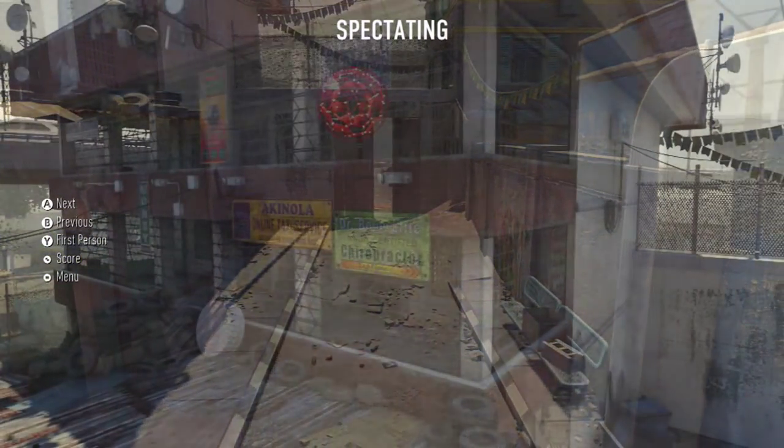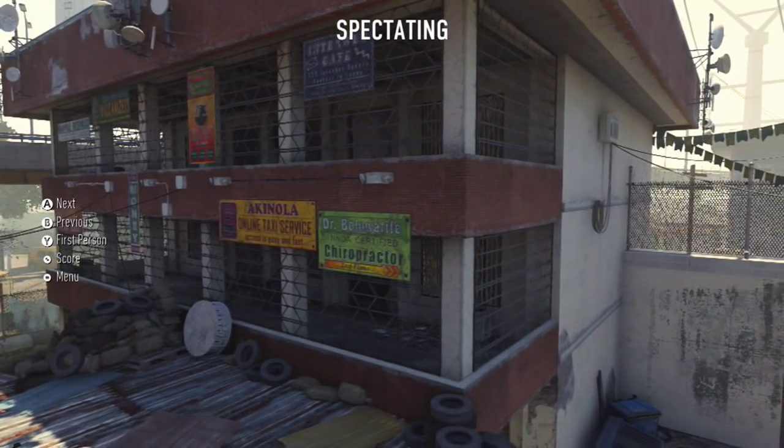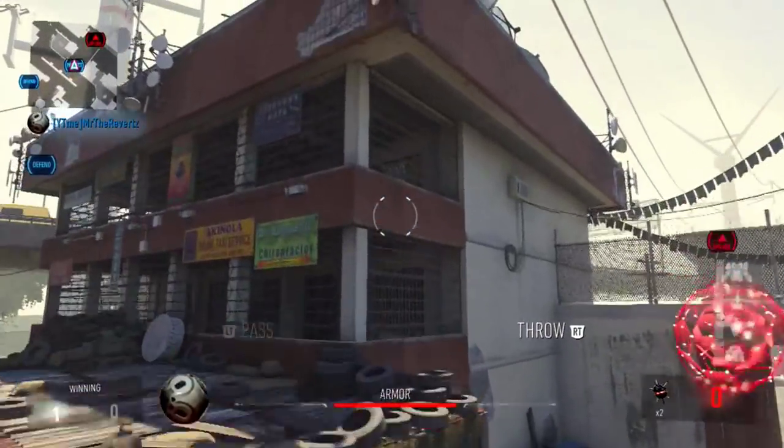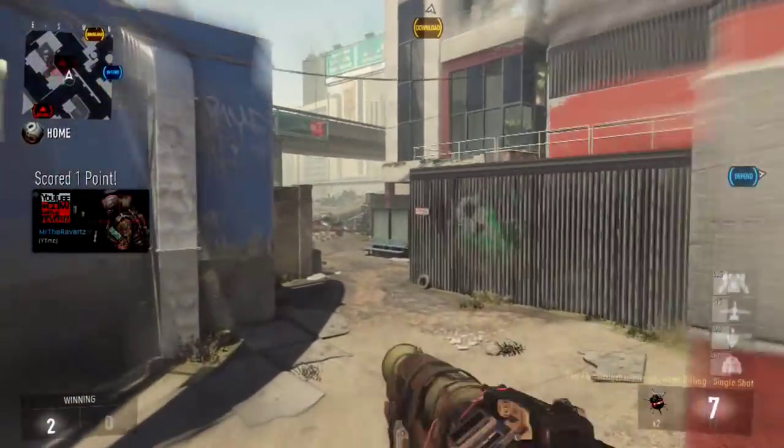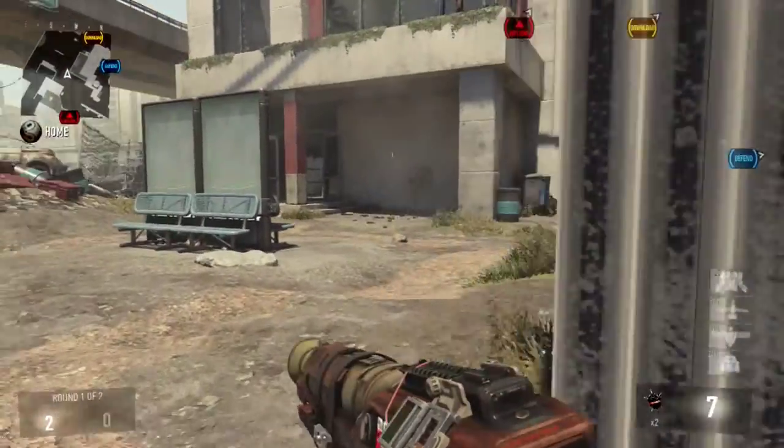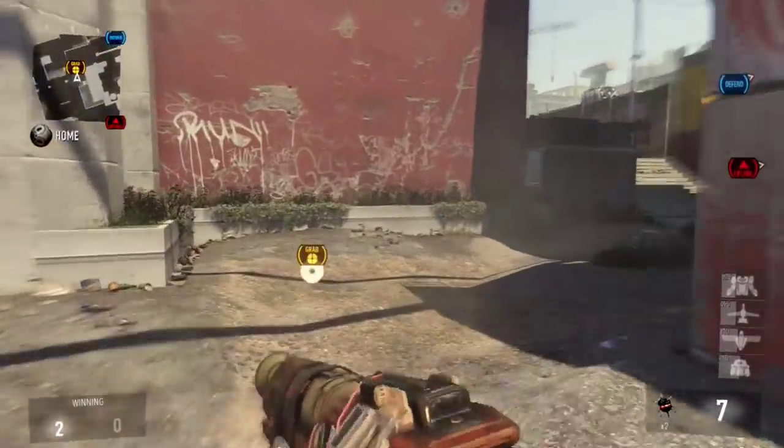We're going to be taking a look at the spawns from the back blue side, which is a domination point. When you run with the ball from the street side, you're going to see this giant red-looking apartment building. There's going to be a corner right here where you can throw the satellite off of and pretty much score every single time — it's a very easy point that you can get.